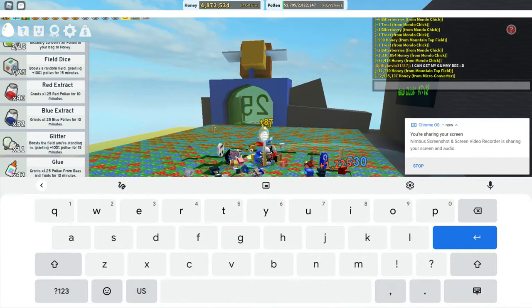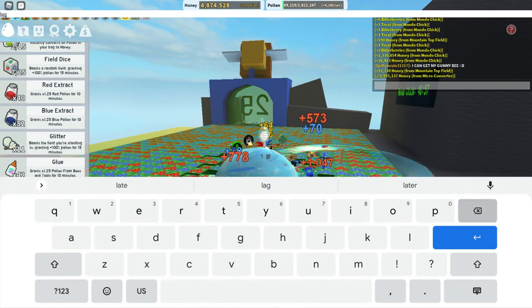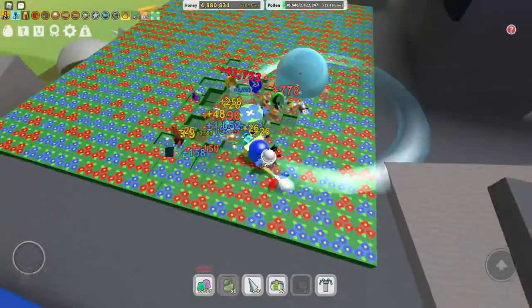Hello, whitey. Today we're gonna get our gummy bee. Chance of getting a lag — yeah, chance of me getting a lag. So we have enough control ups to get the gummy bee, as you can see.